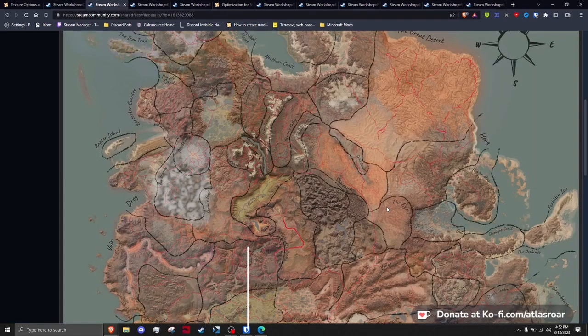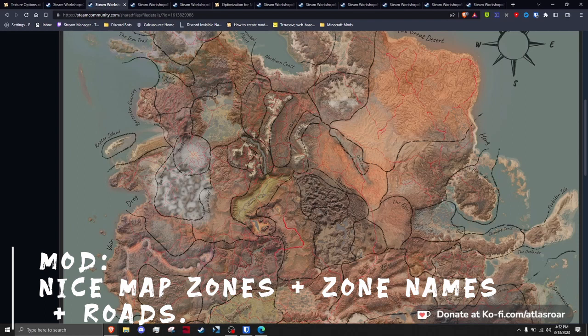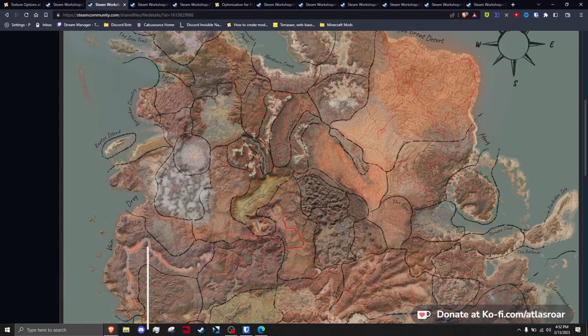Next mod on the list: Nice Map, Zones Plus, Zone Names Plus, Roads. There are probably 10 different variations of this mod by the author Dashika, meaning you can likely find a variant that suits your needs by going to his workshop profile. Players can find other map variations by simply searching the keyword 'map' on Steam or the Nexus.